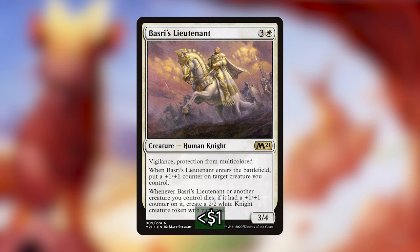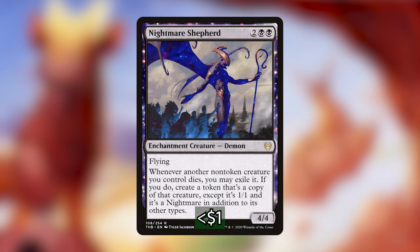Basri's Lieutenant is 3 and a white for a 3/4 human knight with vigilance and protection from multicolored. When it enters the battlefield, put a +1/+1 counter on target creature you control. Whenever Basri's Lieutenant or another creature you control dies, if it had a +1/+1 counter on it, create a 2/2 white knight creature token with vigilance. This doubles up our ability to make creature tokens when our creatures die with counters on them. Nightmare Shepherd is 2 black-black for a 4/4 enchantment creature demon with flying. Whenever another non-token creature you control dies, you may exile it — if you do, create a token that's a copy of that creature except it's a 1/1 nightmare. Note: it does not say 'exile it instead,' so we still get the death triggers for our commander and get token copies of those creatures when they die.